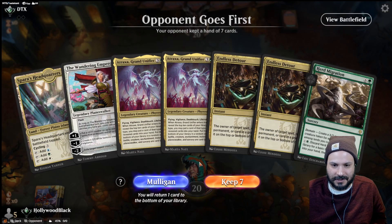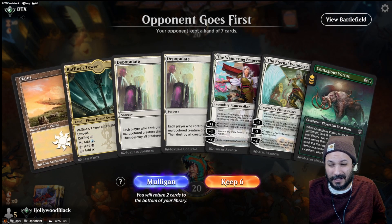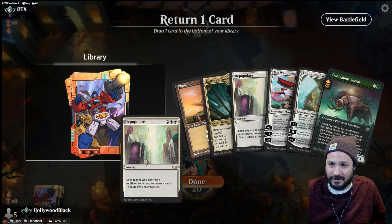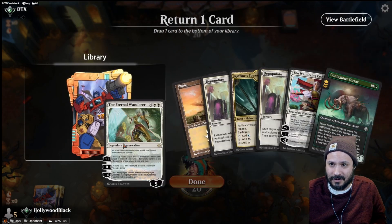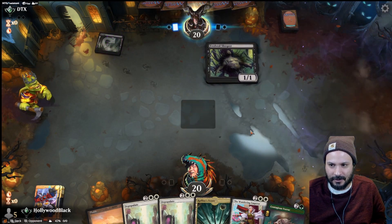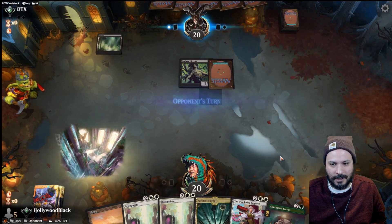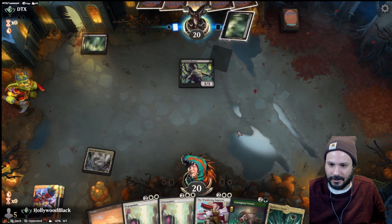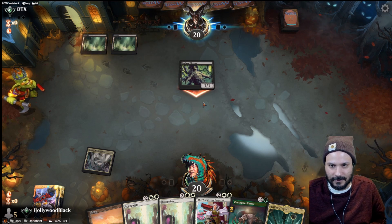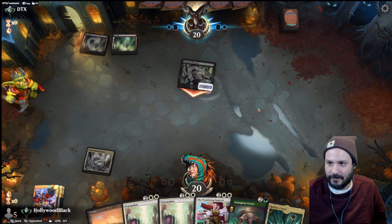We're on the draw here with Atraxa. Looks like we got to take a Mulligan. This hand is okay — a little bit slow, but I think we have to keep it. Let's get rid of Eternal Wanderer since it's our more expensive card and we don't have any green mana. I don't want to go down to five. Luckily we top-decked the green source. Our opponent looks like they're on mono-black aggro — we're going to be taking quite a bit of a beatdown from this Evolved Sleeper.